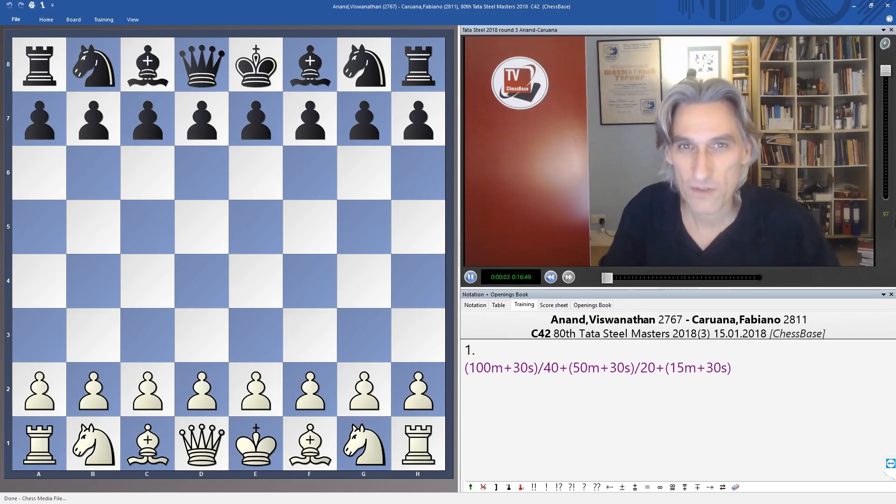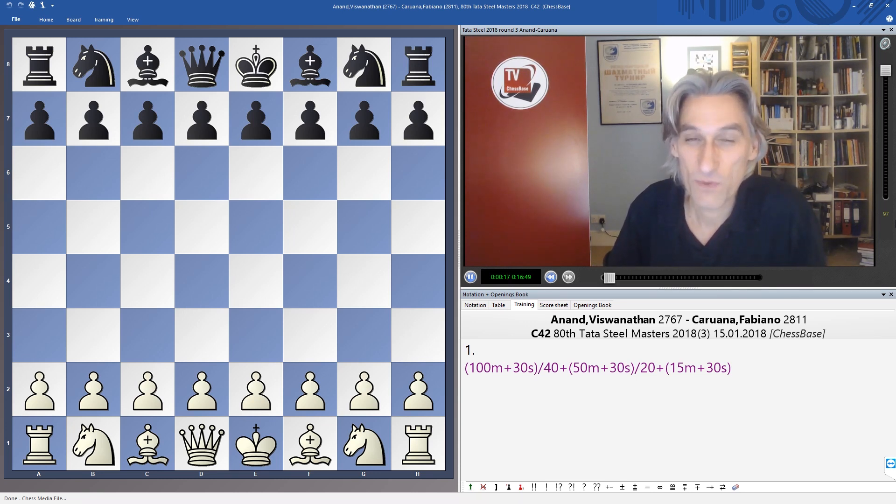Round three of the Tata Steel tournament wasn't quite as spectacular as the first two rounds. Nevertheless, for me, there was one game at least which stood out as the game of the day, and that is Viswanathan Anand with white against Fabiano Caruana.